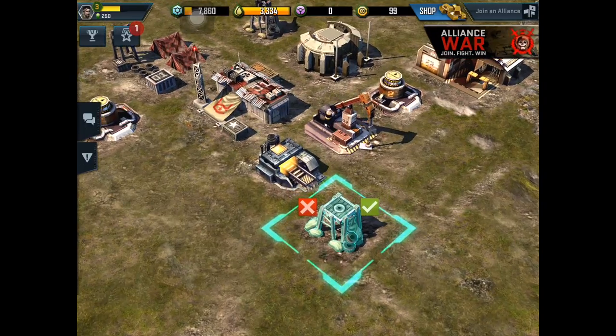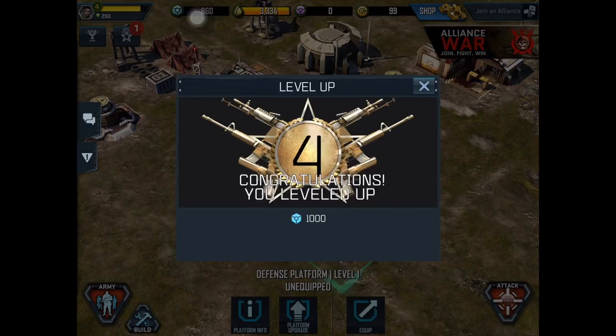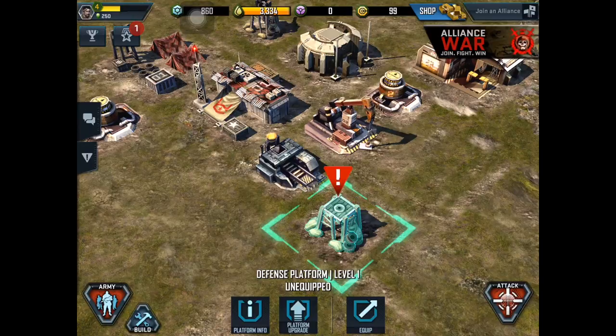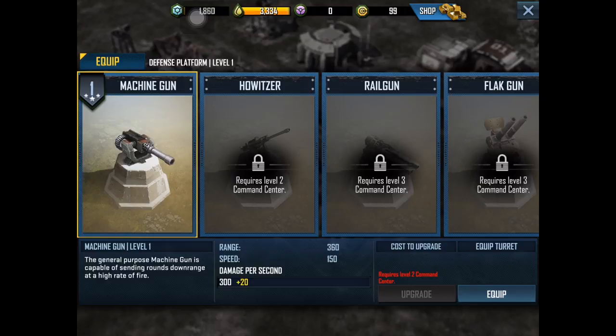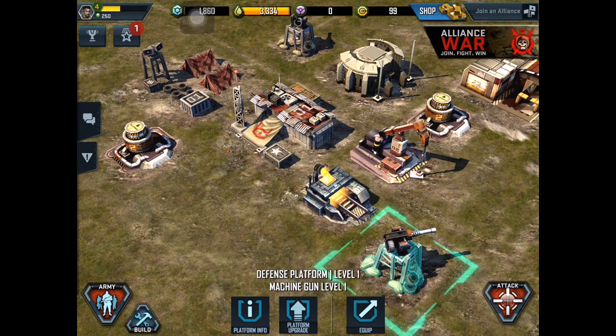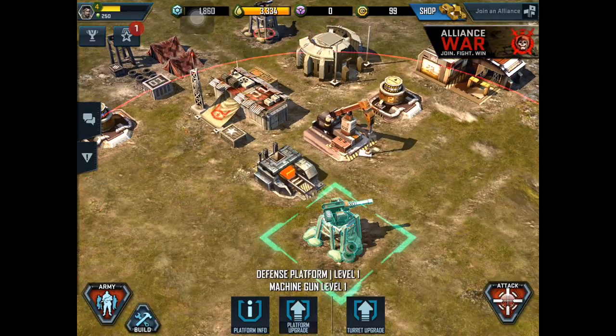It costs 7000 — let's build. If I hit the check mark it will be instantly done. Whoa — I've leveled up to level 4! Okay, so I need to equip it with the machine gun. I get a turret machine gun — I have two now, and this one with the turret.